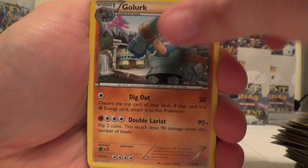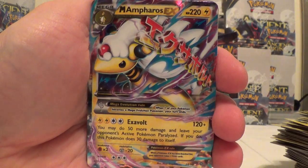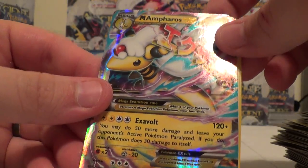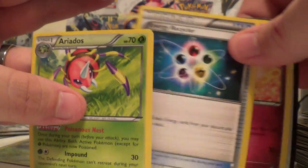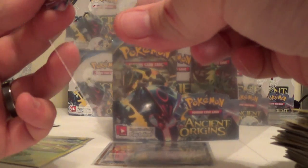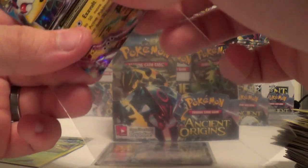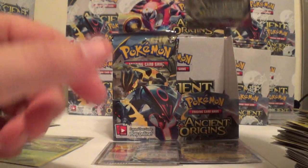Beldum, Wooper, Golurk, Larvesta, Ralts, Reverse Golit. There we go - and Froslass EX, the Mega. Very cool. Aerodactyl, Energy Recycler. And Wulfric. Very nice. Nice to rack it in the sleeve. There we go. I don't think I have that one, I don't remember.